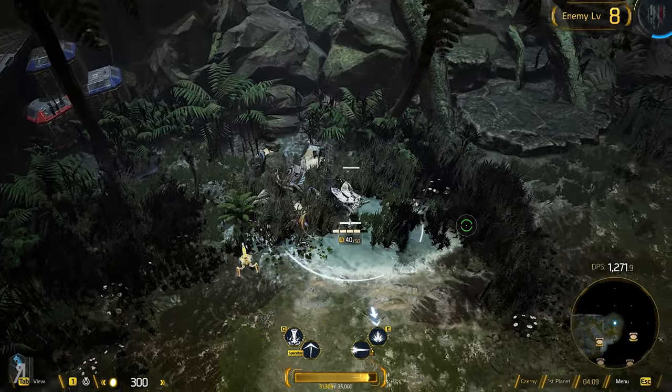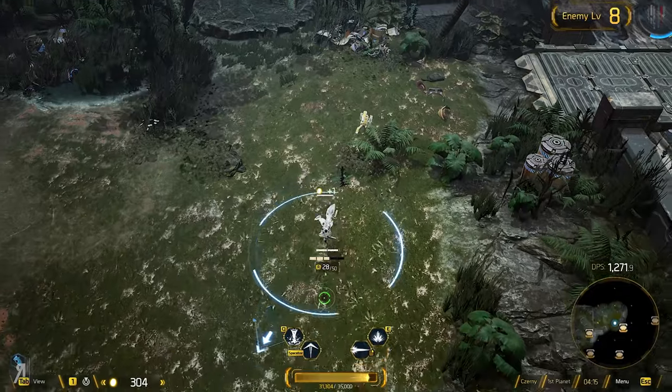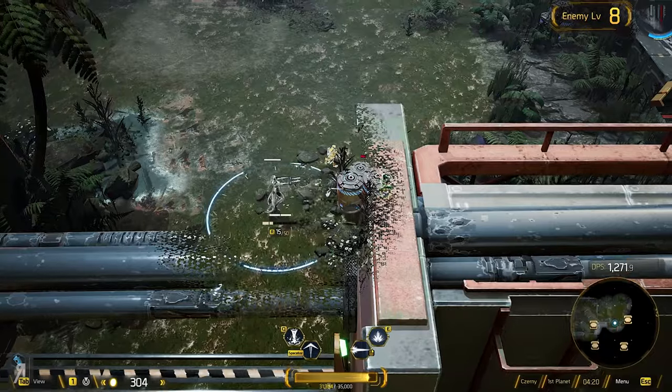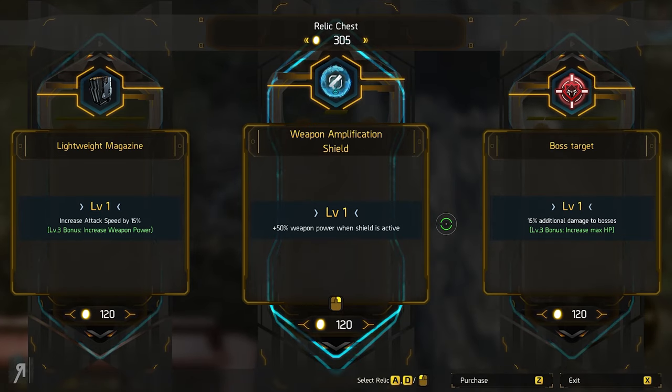I'm going to try and destroy every single one of these barrels too. Melee seems a lot easier when it comes to the default ability for destroying barrels — it seems to destroy them much, much quicker. But maybe I just need to utilize the right-click Ultra Blast a little bit more.